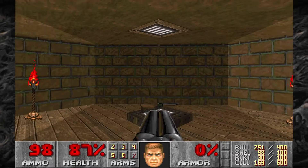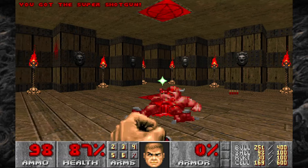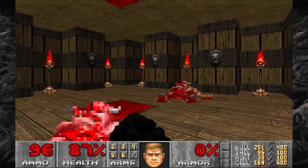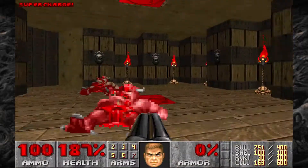As soon as you walk onto where the Super Shotgun is, the floor is going to lower it down. There's going to be a couple of Pinkies — one teleports away but he always comes back. Take him out, and then grab the first secret of the level right here for a Soulsphere.